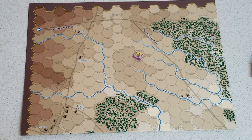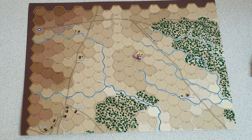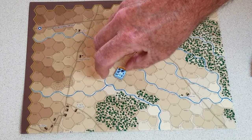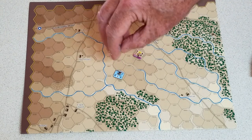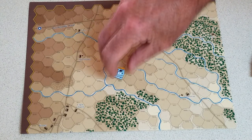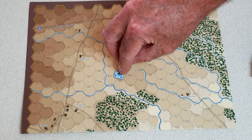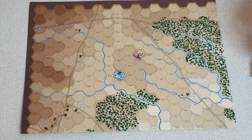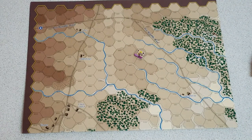Artillery stacked with mounted cavalry: total of 7 strength points, but only 4 can come from the cavalry. So if a 5-gun battery is on top of a cavalry unit of 4, the battery fires its 5 guns, leaving 2 for the cavalry. If the battery were 12 guns, it fires all 12 but nothing from the cavalry — that would exceed 7. The key number is 7 strength points out of one hex.